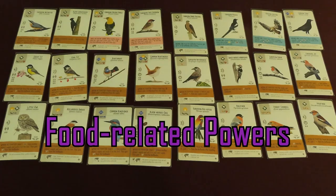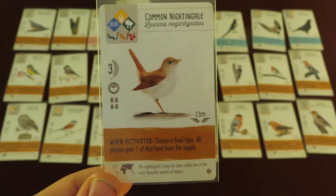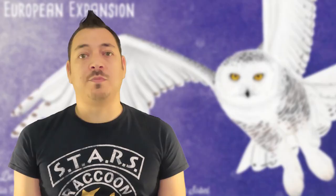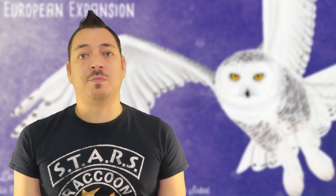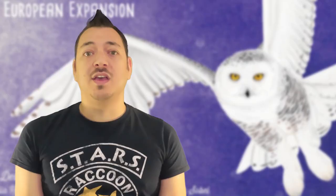There are 24 bird cards with new food powers. Some of the powers affect other players, such as the Common Nightingale — when activated, choose a food type and all players gain 1 of that food from the supply. The Black-Headed Gull steals 1 food of any type from an opponent's supply when activated — you keep it, but the opponent gains 1 food from the available dice in the bird feeder. The Black Woodpecker, when activated, lets you gain all the invertebrates in the bird feeder. If only 1 die face is showing, you may reset the bird feeder once to try to get more invertebrates.